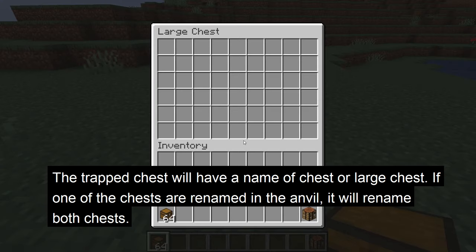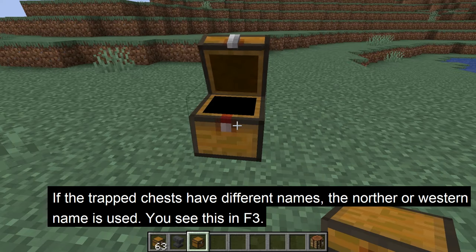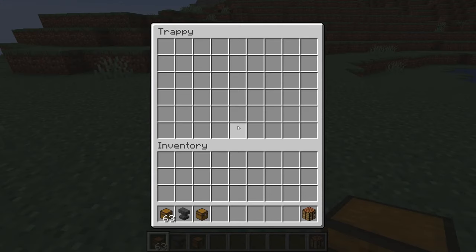The trap chest will have a name of chest and large chest. If you rename one of the chests in the anvil, it will rename both the single and double trap chest. If you have two different names, the northern or western chest will be chosen as the name. You can see this if you hit F3.